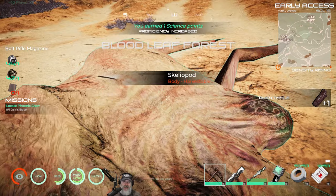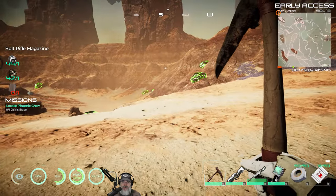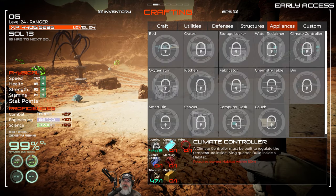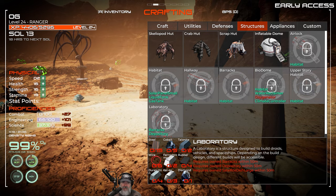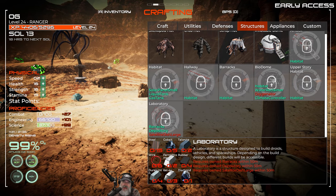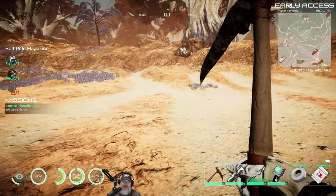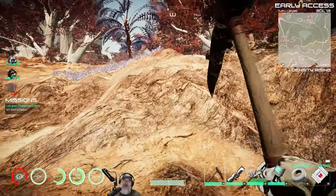Alright, off camera I'm going to gather more hydrazine for the rover and we're going to start working on the lab. We have the satellite dish down, all prerequisites are done — we need everything shown on screen, which I should have no problem putting together. I'll get the laboratory down and walls on it too, then bring you guys back for the next episode where we start working on vehicles. Thanks for watching — please hit like, subscribe, leave a comment, share the video, and we'll catch you in the next episode!